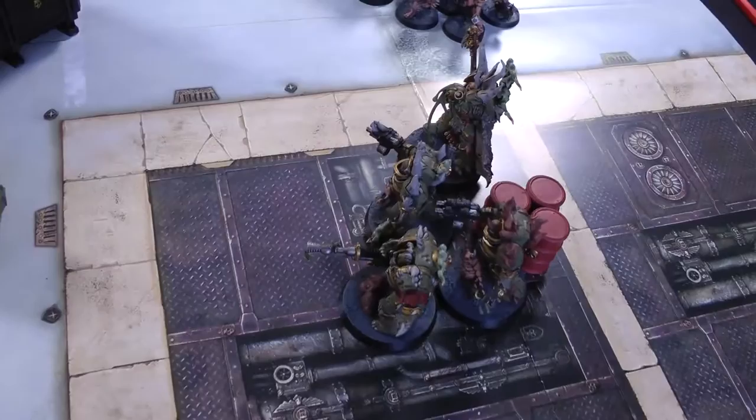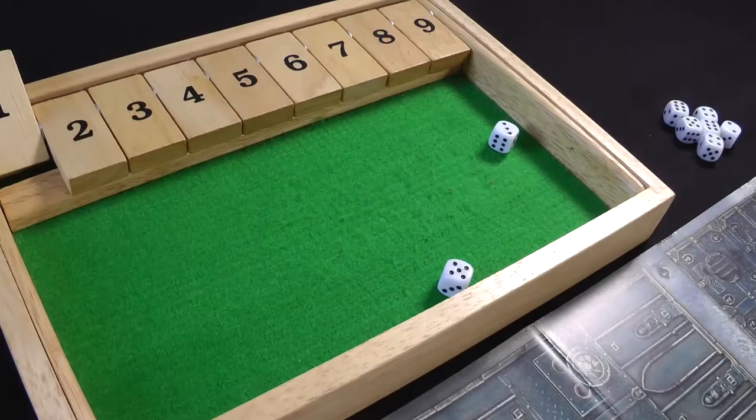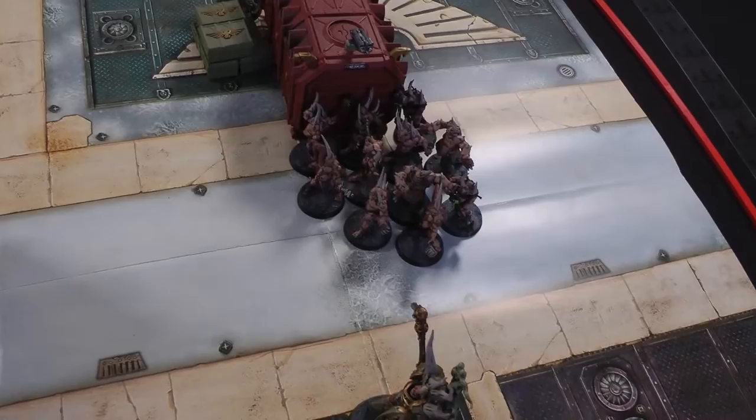Charge phase: Lord Felthius declares a charge on the Aggressors - out of flamer range so no overwatch - but rolls an eight, not quite enough. The Tainted Cohort also try the same and roll a seven, falling short. The Poxwalkers attempt a charge needing a ten, roll an eight. No charges go off - end of Death Guard turn one.